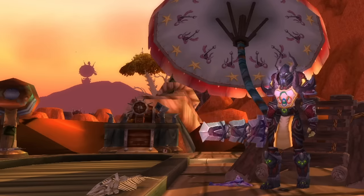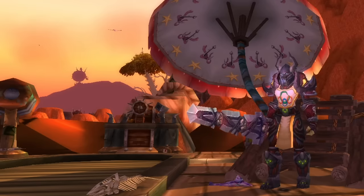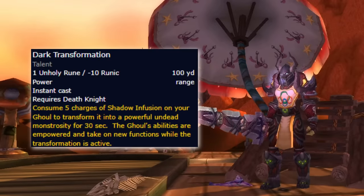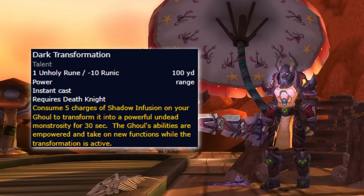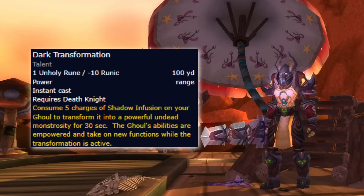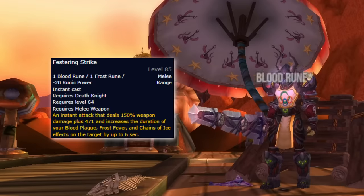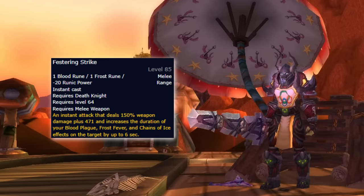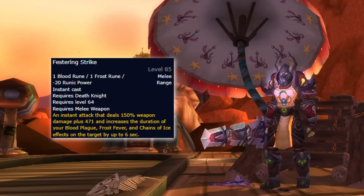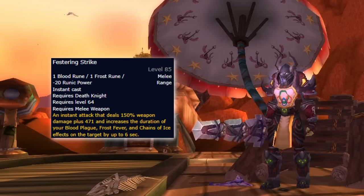To me, the Unholy Death Knight really comes into its own in Cataclysm when it comes to class fantasy, leaning into the disease and pet management playstyle. The Unholy Death Knight gets Dark Transformation, which allows them to transform their pet into a proper apparition after getting five stacks of titan infusion, which you get by casting Deathcoils. They also get a spender for their Frost and Unholy runes in the form of Festering Strike, which extends the duration of your dots, meaning you'll pretty much never have to cast Icy Touch and Plague Strike unless you have to swap targets while Outbreak is on cooldown.